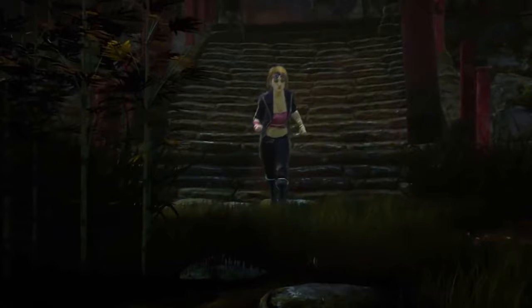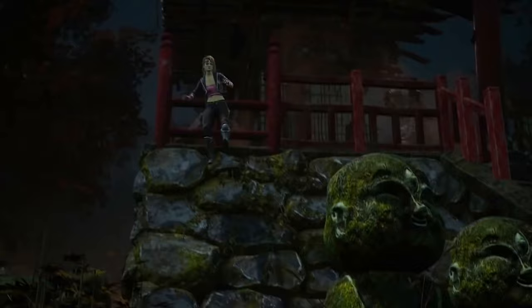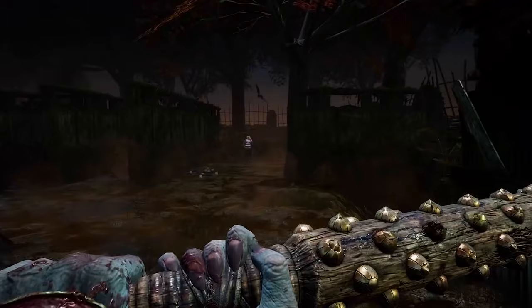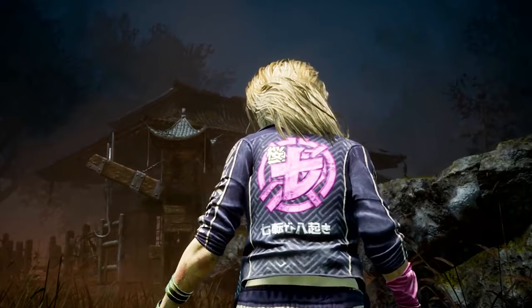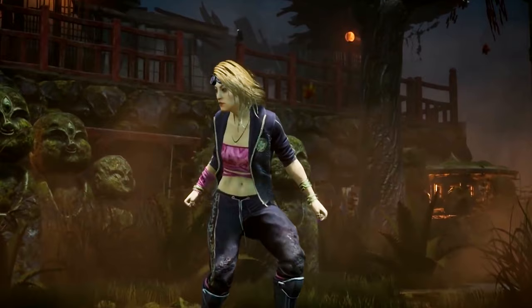Yui Kimura is a hardened street racer able to gain advantages for herself and fellow survivors. Her perks are Lucky Break, Any Means Necessary and Breakout. Every perk is good for a certain build combo, but I'm picking Lucky Break, which is a really good perk to suppress your pools of blood and scratch marks for 60 seconds. Each second spent healing another survivor recharges that perk for 1 second, which doesn't seem like a lot, but for a few seconds could confuse the killer as to where you went.